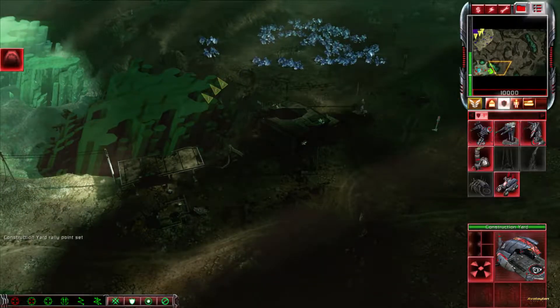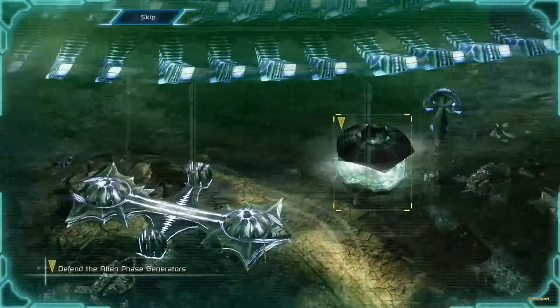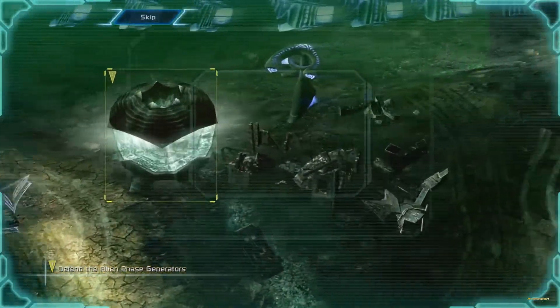Incoming transmission. We must protect the aliens' phase generators at all costs. Their destruction makes this last alien tower vulnerable to attack.